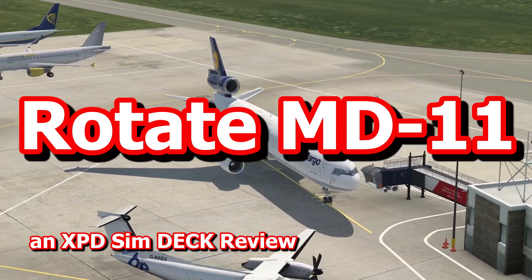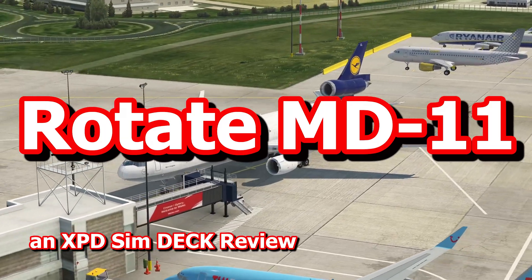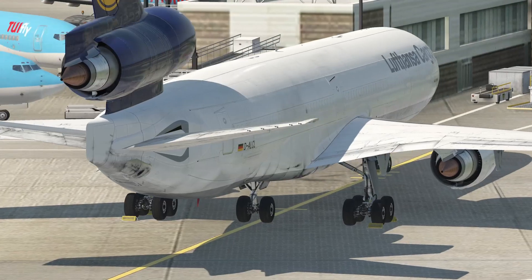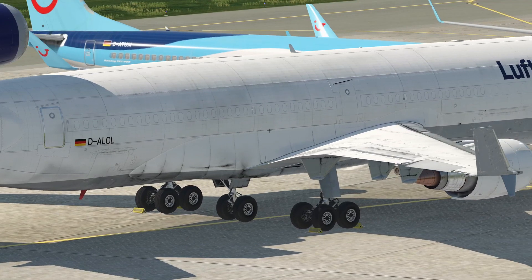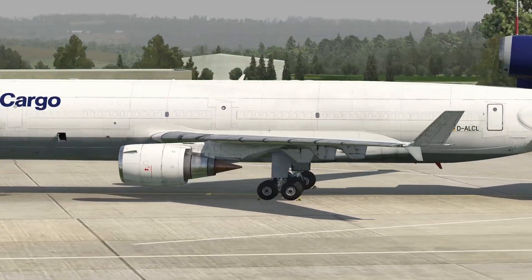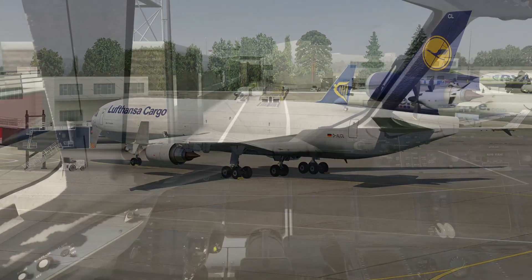Hi there, I'm Wycliffe Barrett, X-Plane Dedicated Simdeck, and today we're going to have a look at the Rotate MD-11. This is a freighter aircraft par excellence. I didn't fly freighter aircraft in the past, mostly passenger aircraft, but I used to fly this in FSX when it was done by PMDG. This is the MD-11 by Rotate, absolutely incredible for X-Plane 11.